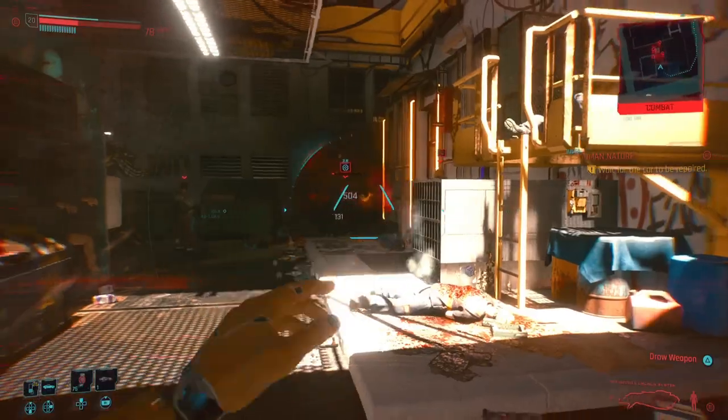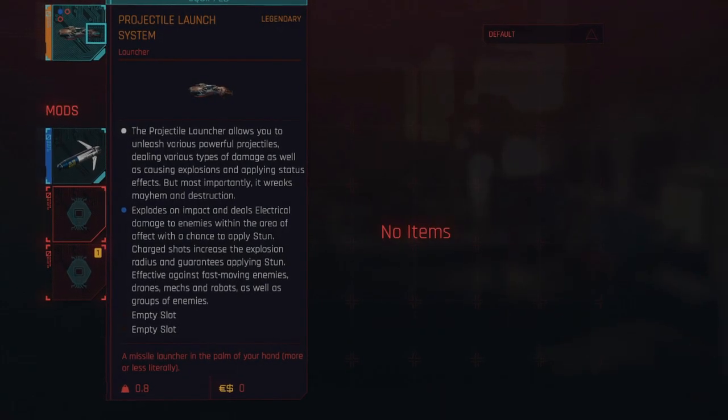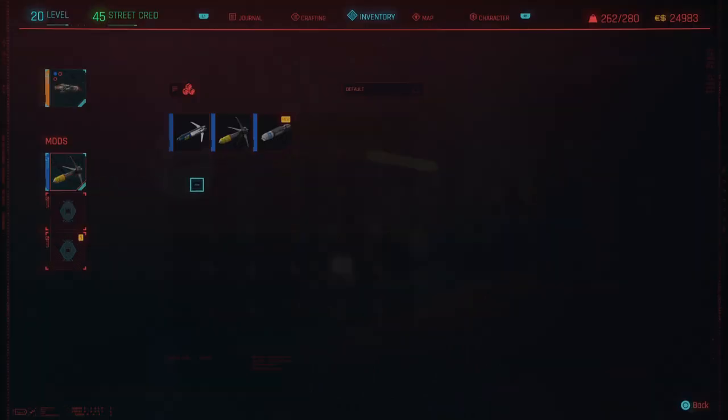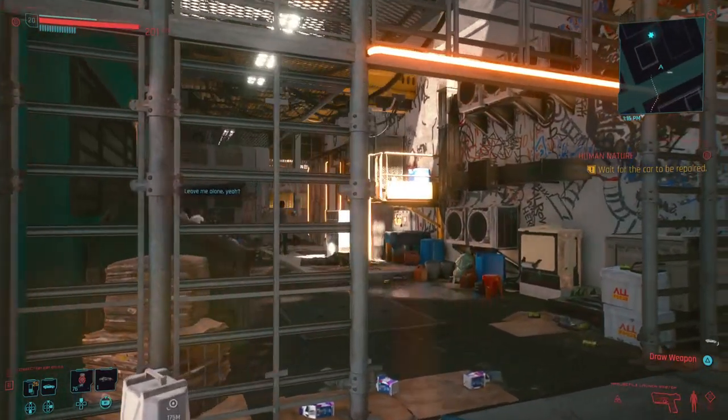Careful wording — it does say a chance to stun. The description here says to charge for a guaranteed stun. The charge shot works for both the rare and the legendary projectile arm launcher for the stun.